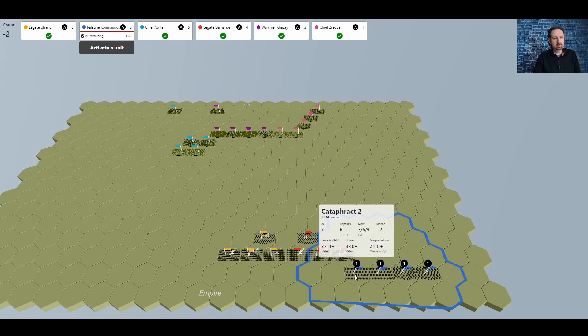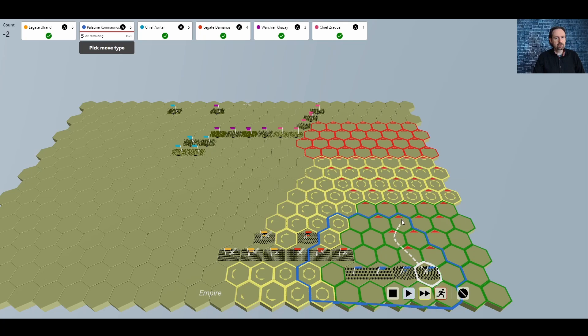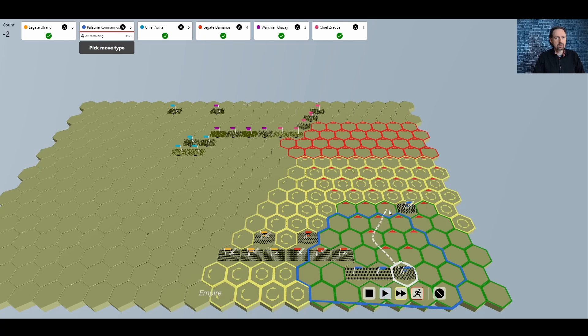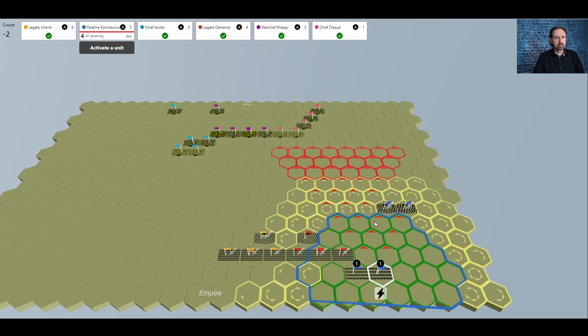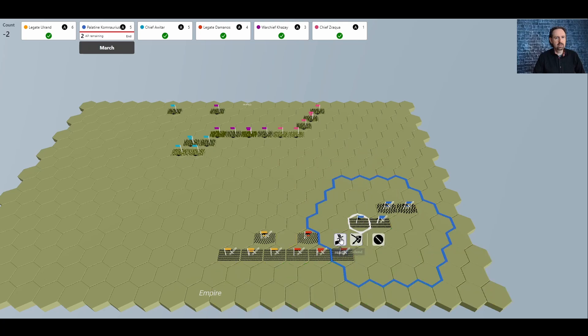Now we move the cavalry. The cataphracts have an amazing AC of 7 — fully armored soldiers with both composite bows and lances. They can move 3 hexes and still attack, or charge up to 9 hexes. The light cavalry have only AC 3 but move 4/8/12 hexes; if damaged in combat, they can withdraw to reduce damage taken. We advance the light cavalry four hexes forward and ready them. We do the same with the cataphracts, aggressively pushing the right flank to smash into the refusing orc left.